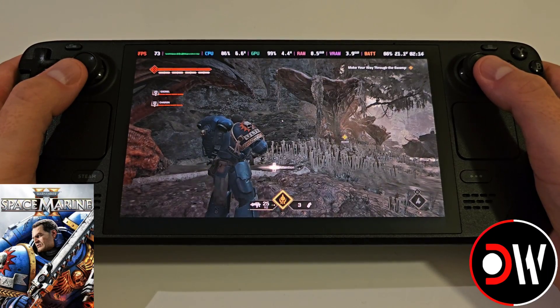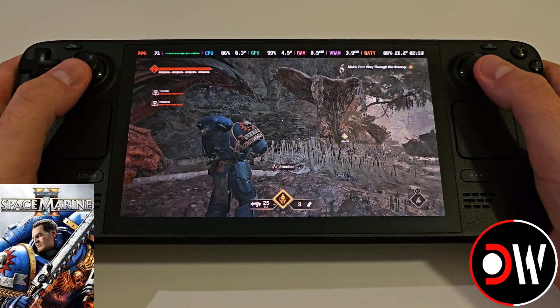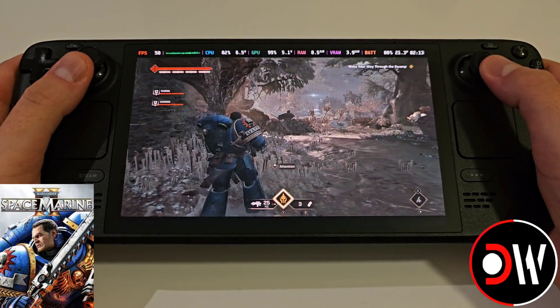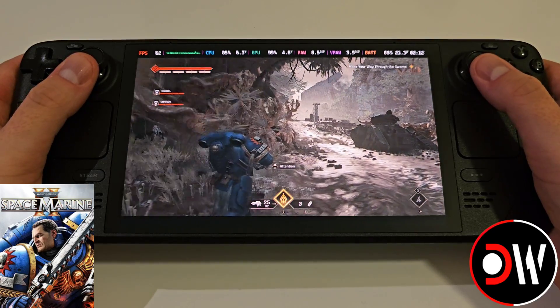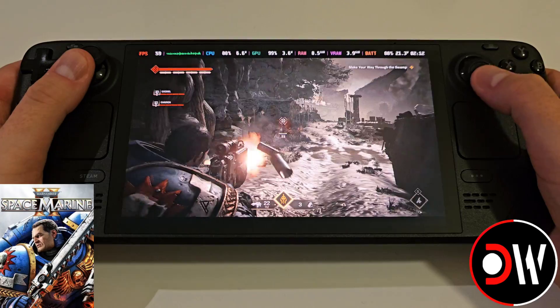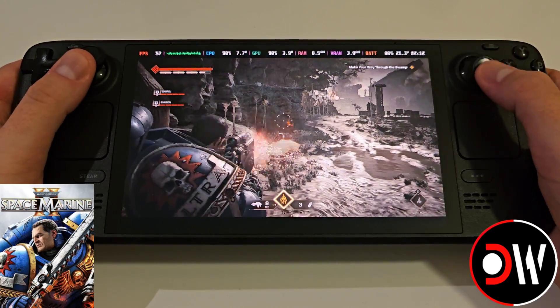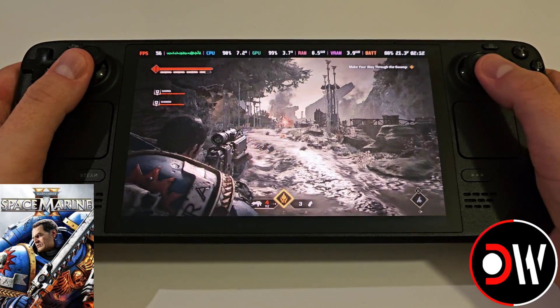Hey everyone, today I'm going to be showing you how to improve the performance of Space Marine 2 on the Steam Deck using an FSR 3 mod from LukeFZ, which I have linked in the description. You will need to join his Patreon in order to obtain this. I'll be guiding you through step by step on how to install this. So from gaming mode we want to go to desktop mode and let's get started.